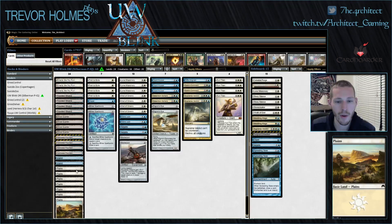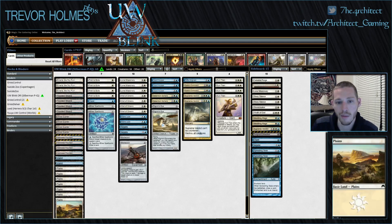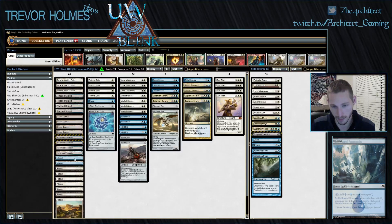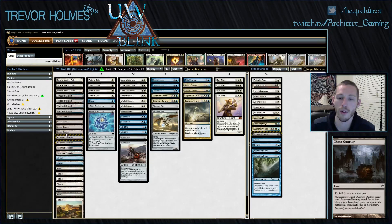Jumping into the mana base: 24 lands, which works because Wall of Omens, Pilgrim's Eye, and Court Hussar help find extra lands. We're playing four Ghost Quarter over Tectonic Edge because Ghost Quarter combos with Sun Titan — you blow up one of your own lands to get another, or blow up your opponent's lands and recur Ghost Quarter with Sun Titan's enter-the-battlefield or attack trigger.